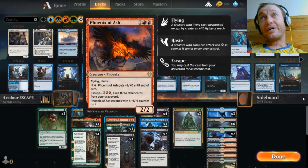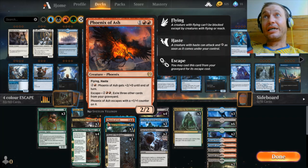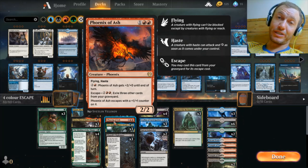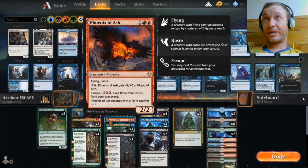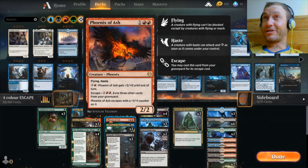The next one is Phoenix of Ash. I'd definitely run more copies if I had more — I only have the one. Flying and Haste for a three-drop, and you can pay three mana to buff him by +2 until end of turn. His escape is four mana — two and two red — exile three other cards from your graveyard, and he escapes with a +1/+1 counter, so he becomes a 3/3 with Haste. That's an amazing body in the air. He's always pinging them and he's a good blocker too, since you can keep buffing him.